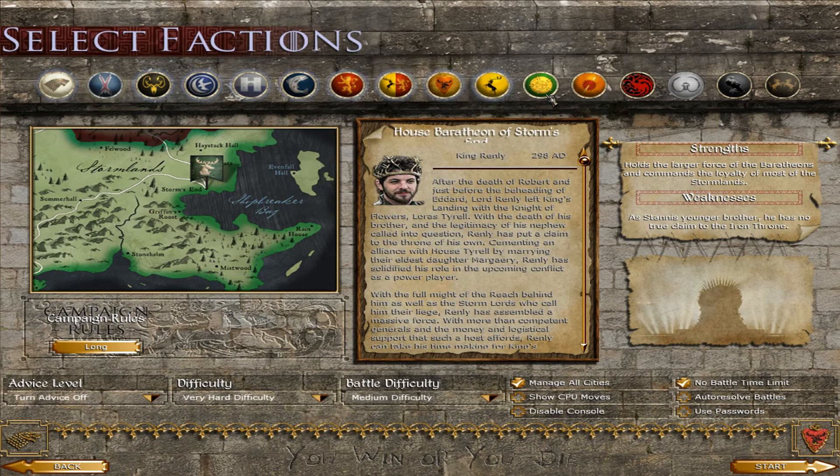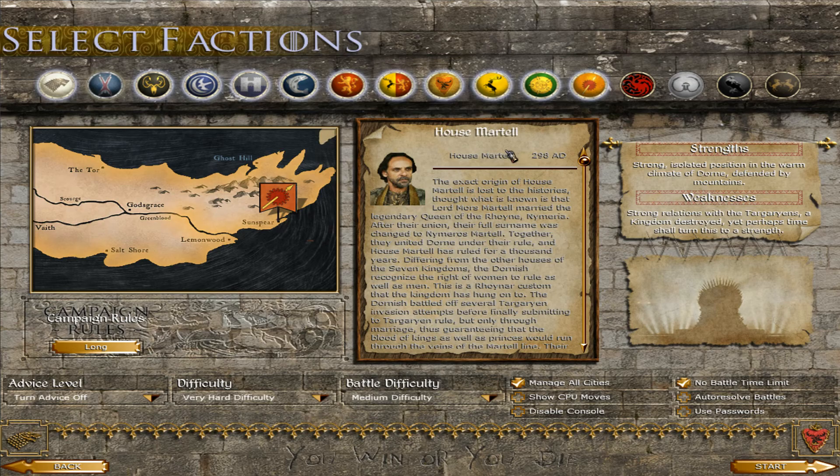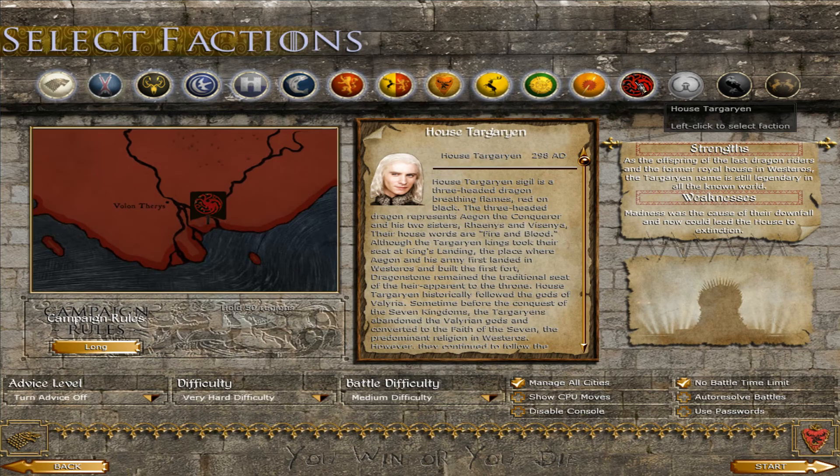We also have House Baratheon of Storm's End, led by Renly Baratheon; House Tyrell, led by Mace Tyrell; House Martell, led by Doran Martell; and House Targaryen, led by Viserys Targaryen, with Aegon Targaryen as heir. Daenerys Targaryen will spawn in the late game — at least in 5.6 she spawns on top of a dragon, and I believe that's the case here too. The reason she is not heir is because she isn't available from the start, as she rides a dragon in this mod.